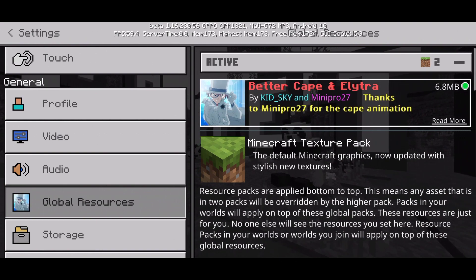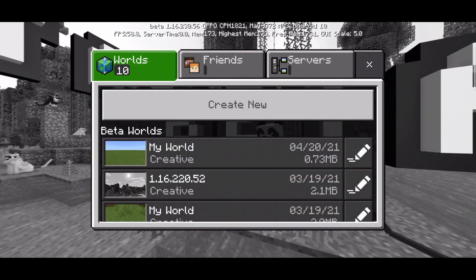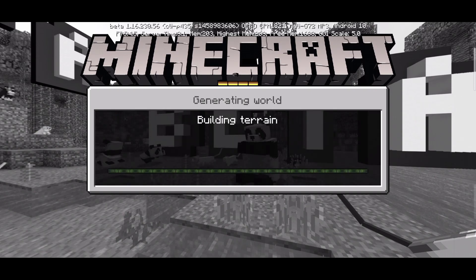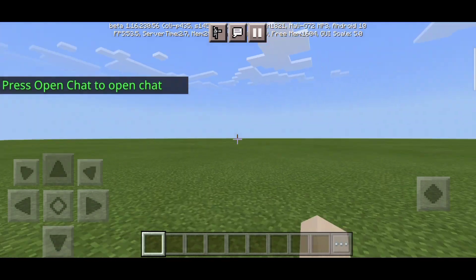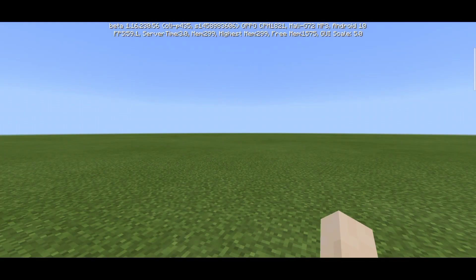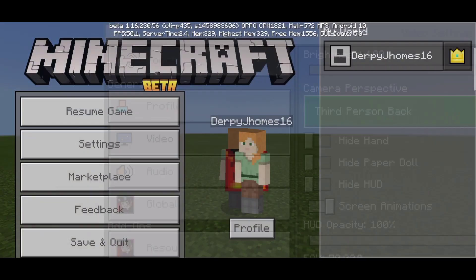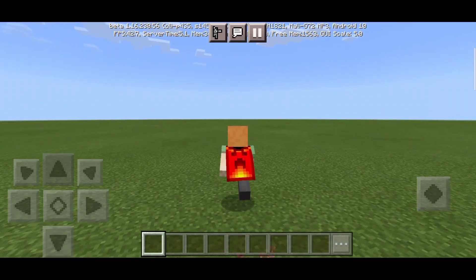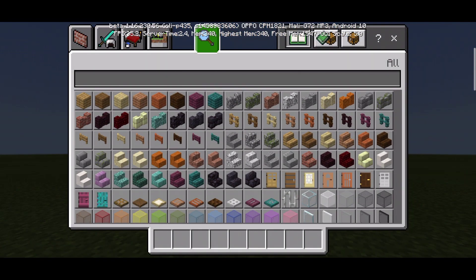Go back and wait for loading, then join your world. Once your world has loaded, go to settings, then Video, and switch to third-person back view. Look at this — I now have the actual cape! Look at that waving animation effect — it's working perfectly.